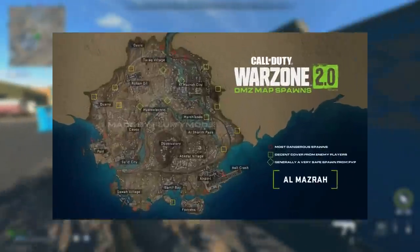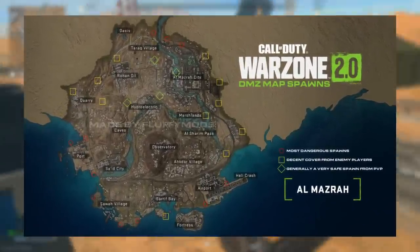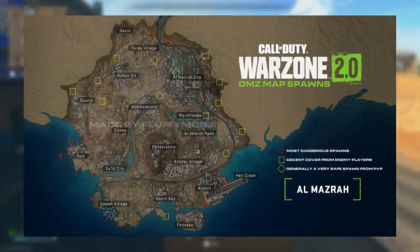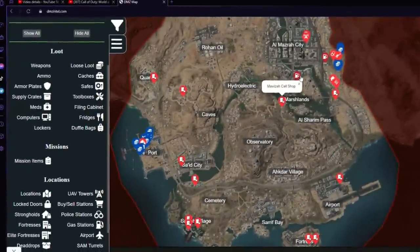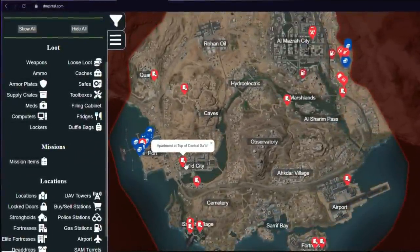Every time I spawn near the port or Saw a Village, I often encounter enemy players pretty quickly. Either way, if you don't have this map saved, you should. I did post it in our DMZ Discord and will be adding it to our DMZ interactive map website, dmzintel.com, shortly. Links for both are in the description below.